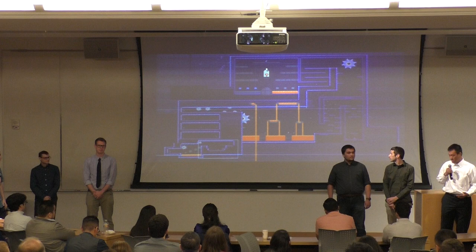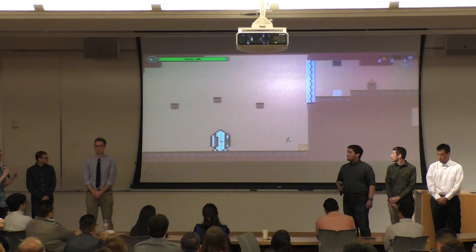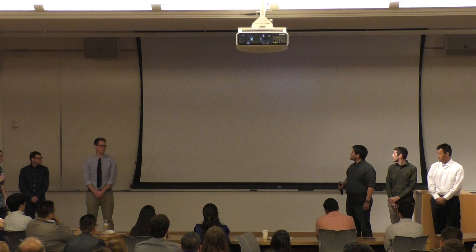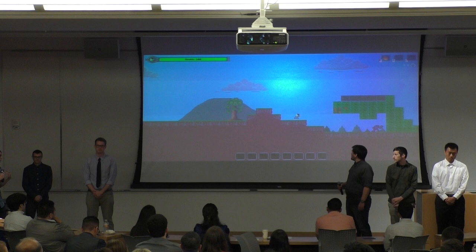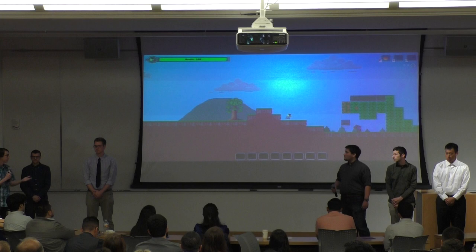Here is a video of what a boss encounter looks like in the game — this is what the content team works on. When the player jumps in, the door closes and the player can't leave. The screen starts shaking and the player has to successfully combat the boss. Here's an example of how the content team and systems team work together. As a content team member, I wanted a way to have burnable foliage the player has to contend with and use in the environment. So I had the systems team create this mechanic and I was able to incorporate it into my level.